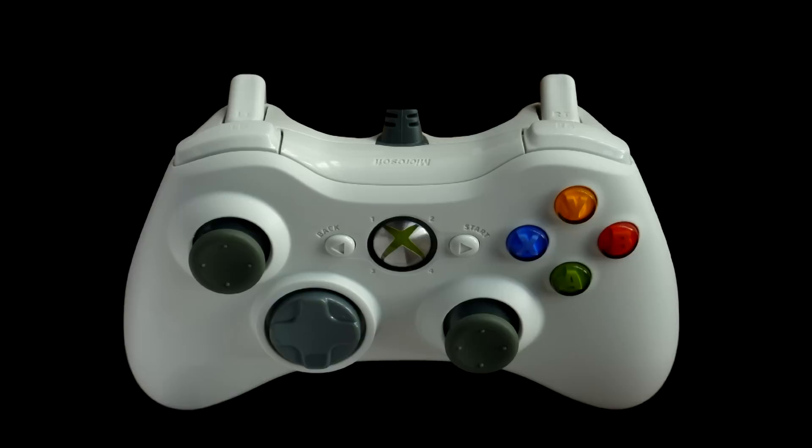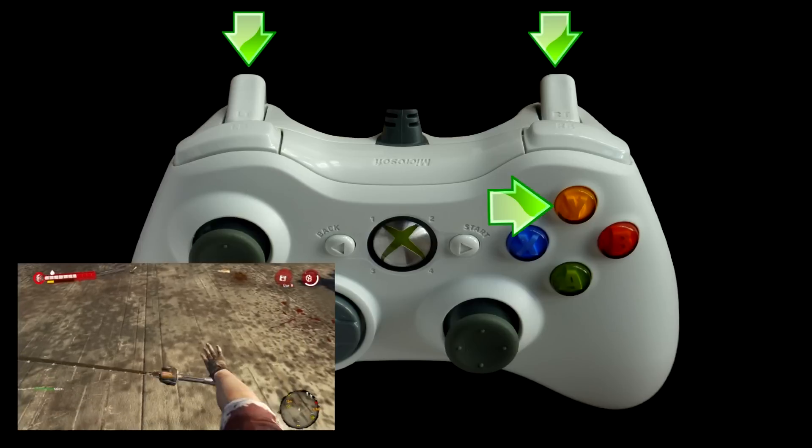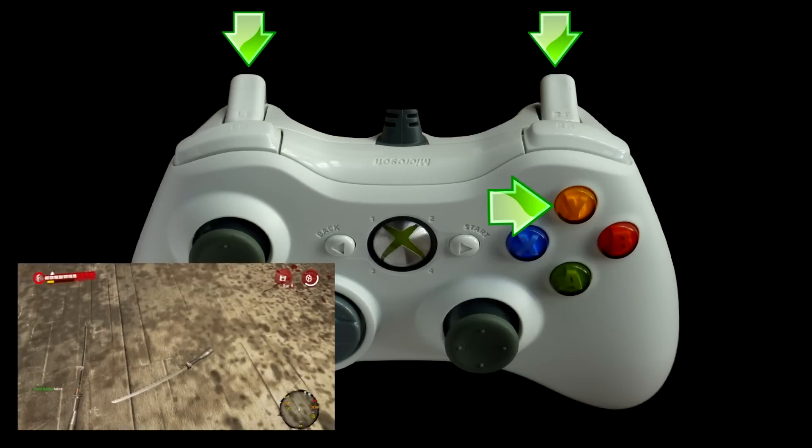Let me show you how to do it. You're going to be using three different buttons: the Y button, the LT button, and the RT button. The way you do this is you're going to be dropping your weapon and throwing it at the same time, so what it does is it throws it and drops it — henceforth duping, or duplicating it.